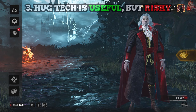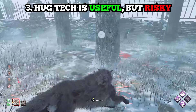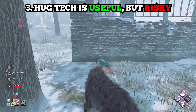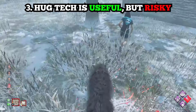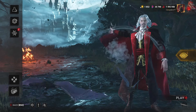Number three: hug tech is a useful but risky maneuver. If you don't know what hug teching is, it's mainly when you point your camera down, do a lunge or a pounce, and you just slide off the wall. Then if you look up you'll know where to go next for that second attack. It is good, but there are some loops that have little objects that stick out, so be careful — this can mess up your chases and give survivors extra distance.